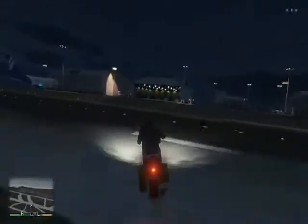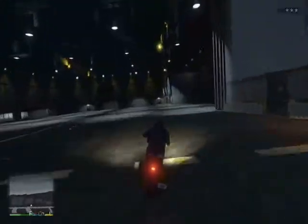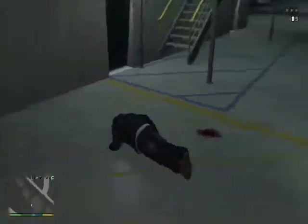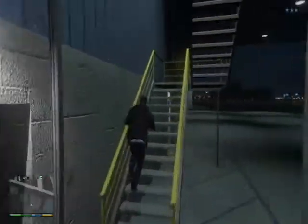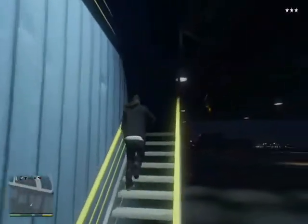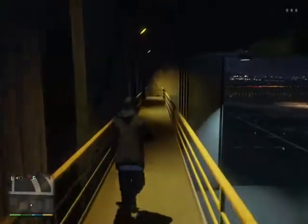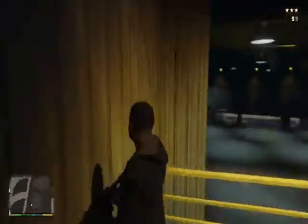I'm going in with a motorcycle — I would not recommend doing that. I'd actually recommend taking a vehicle if you plan on getting out alive. There's a bit of a crash, but we're in and on our way. Once we make it to the top of the steps, we make a right. It's a little dark, but right there at the very end — there's the grenade launcher. We got it.